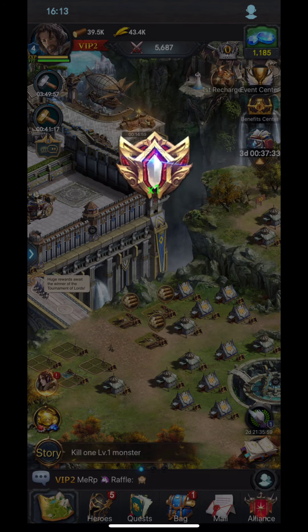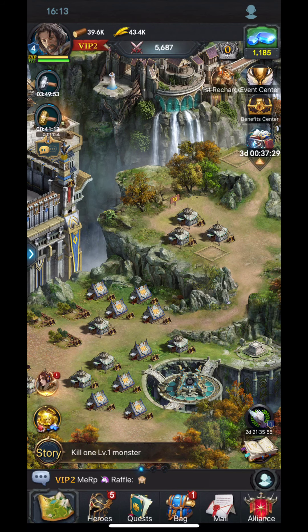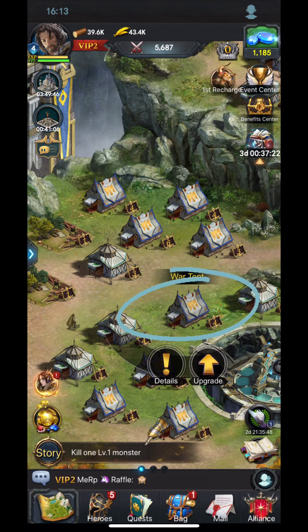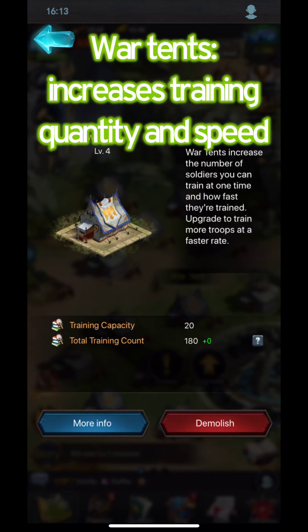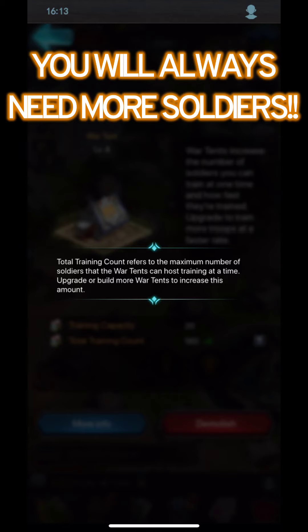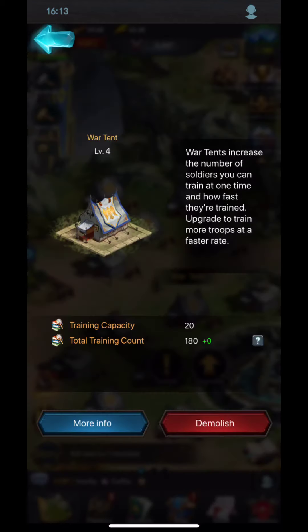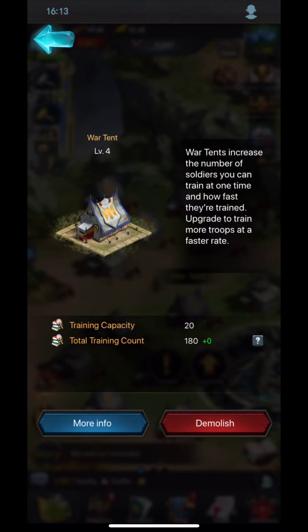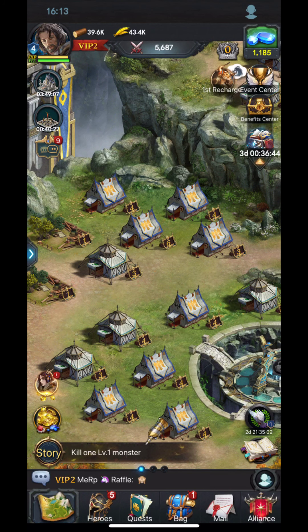Inside your castle, what's really important is that you need eight war tents. War tents increase your training capacity and how fast your soldiers will train. This is a war game, so you're going to need a lot of soldiers — the more you have the better. You always want to be training soldiers at all times. A lot of players don't give importance to training speed, but it's critical because you're always building troops every single day.